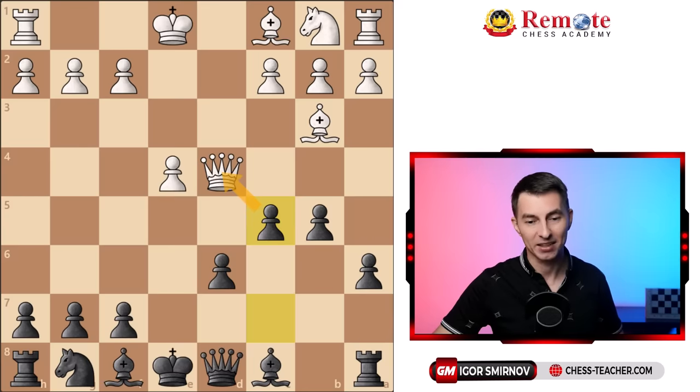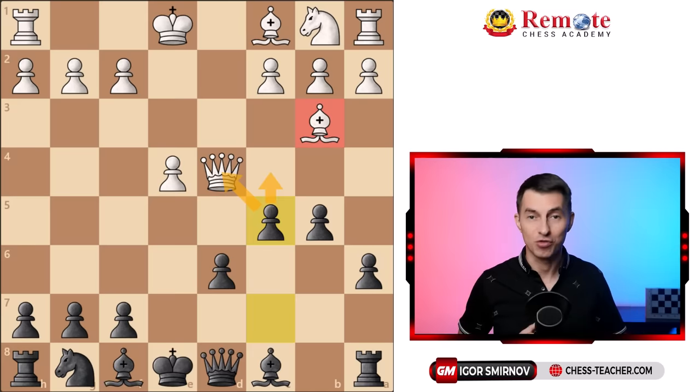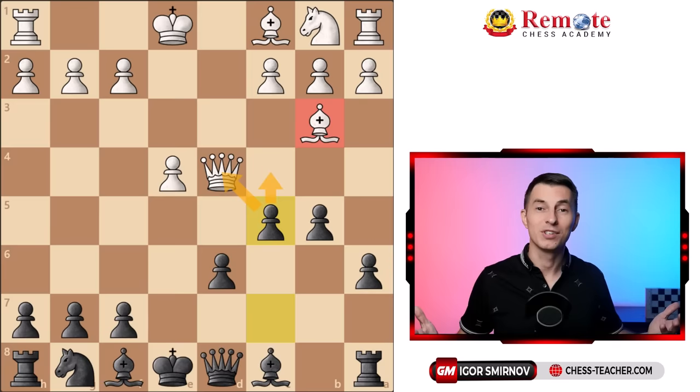You gain a tempo by attacking the queen, and as it goes back anywhere, you push the pawn forward which traps the bishop on b3. That's the trap. It's actually a very ancient trap called the Noah's Arc Trap, but to this day it's still very effective.